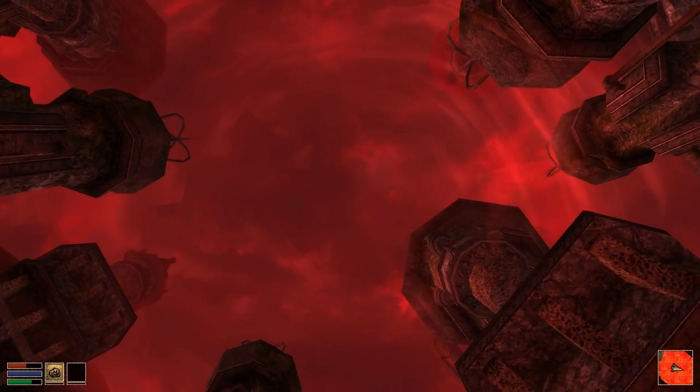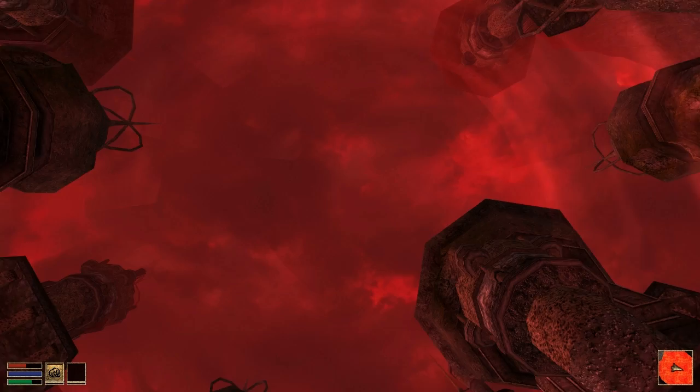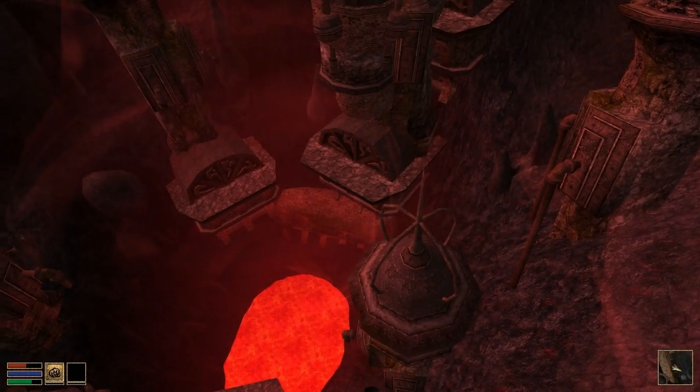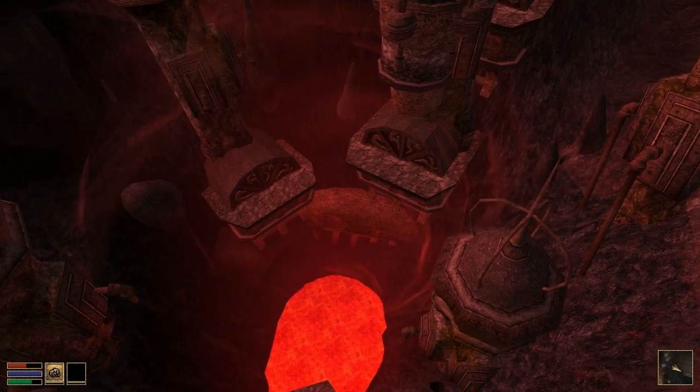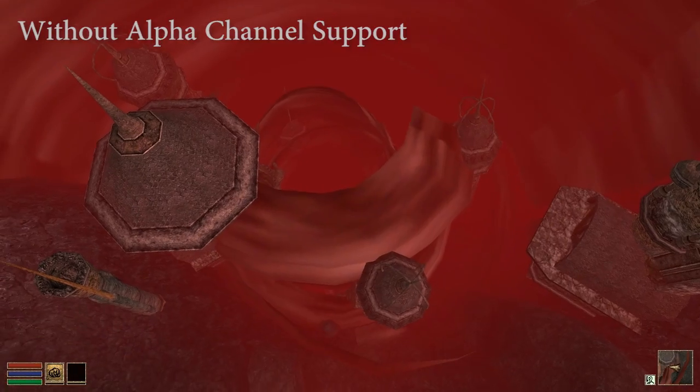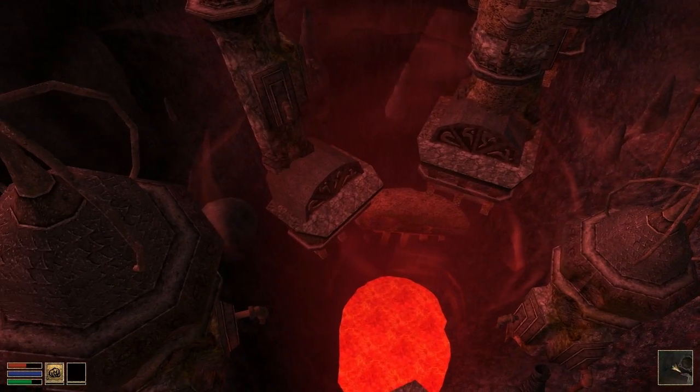OpenMW now properly supports the alpha channel of in-game textures. This is easy to see, for example, while viewing the spiral clouds of doom inside the crater of Red Mountain. Without handling the alpha channel, they looked like this. Now they just need to be spinning and we'll be golden.